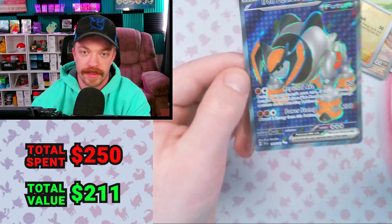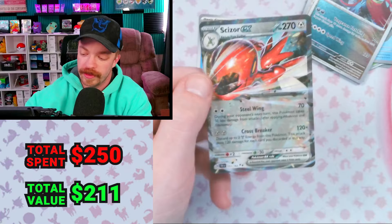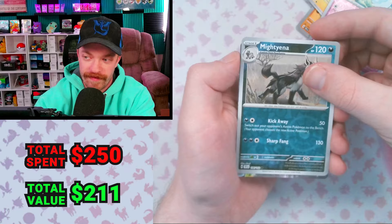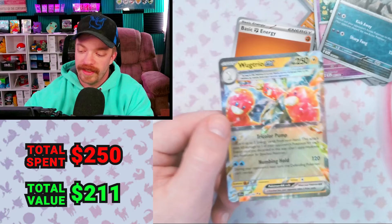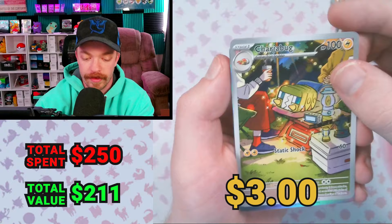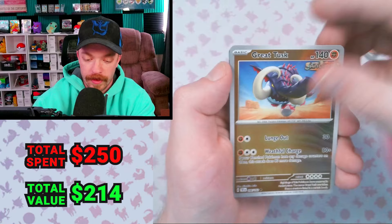Beldum Reverse, Roaring Moon Reverse to the Scizor EX — not the full art unfortunately, but still Scizor. Nuzleaf Reverse, Scyther Reverse, Coraidon holo. Azumarill Reverse, Mightyena Reverse. We got something — it's the hot dog pack again, so that's three. Some lucky subscribers are going to end up with those. We got a Charjabug Art Rare — he's like camping and he's like a charger for the lantern. Lycanroc, Reverse Minccino, Reverse Carvana, Holo Fluttermane. Great Tusk, Morty's Conviction, Great Tusk holo, Rabsca holo.